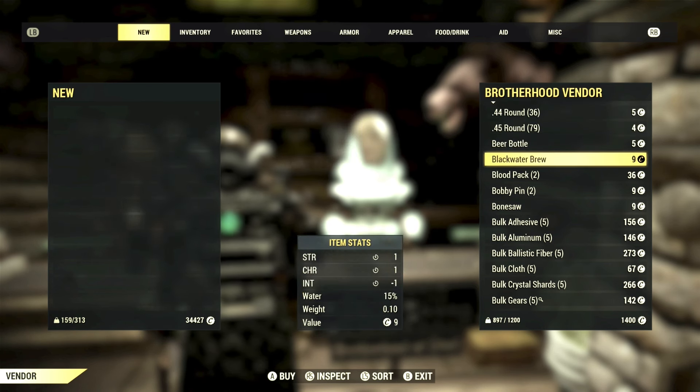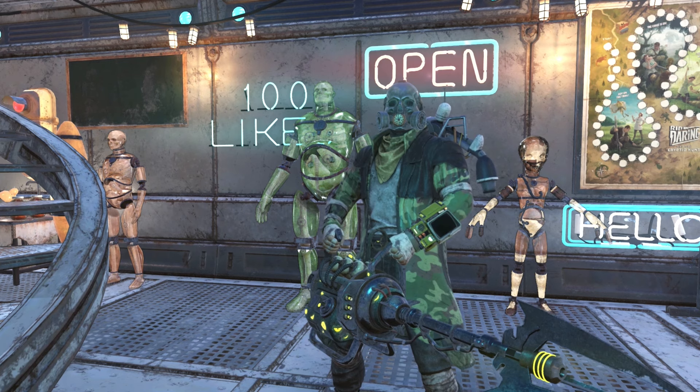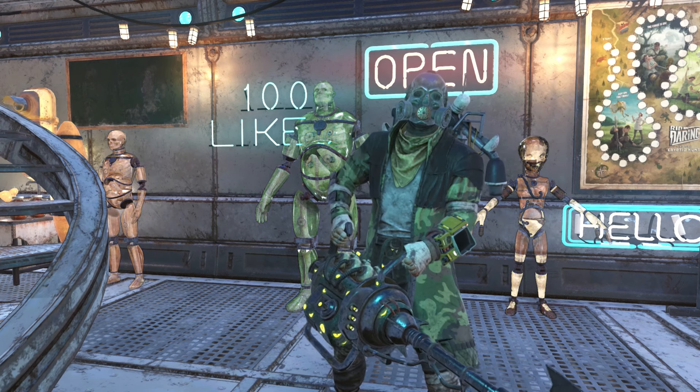Next up is Hard Bargain — buying and selling prices at non-player vendors are now much better — and you unlock this card at level 7. The other Charisma card that's a must-have, especially if you use mutations (and you should be — I'll have a link to a video on how to get those), is Strange Numbers, which you unlock at level 42. Positive mutation effects are 25% stronger if teammates are mutated too, and most level 100+ players are more than likely going to have mutations.